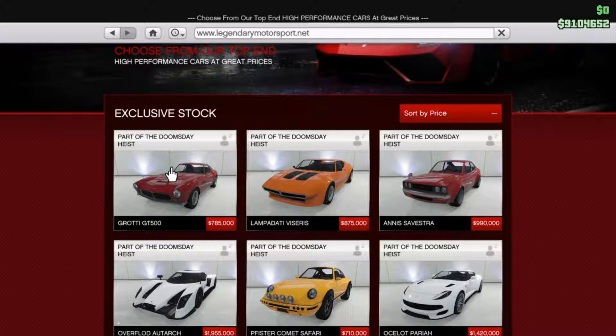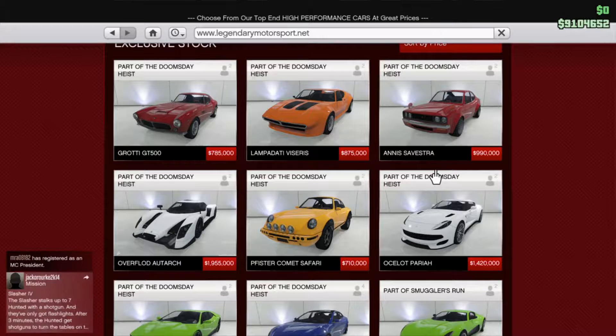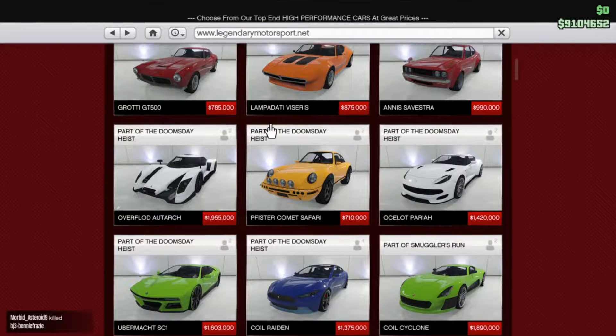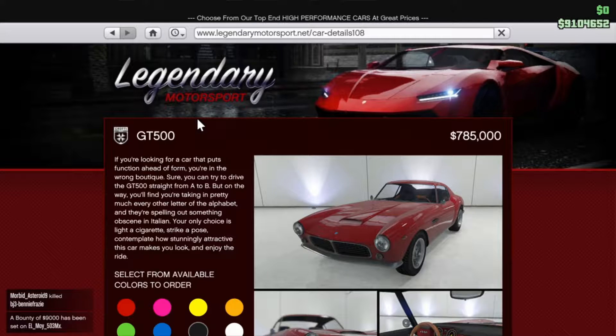It's pretty cheap - less than the others. I don't know why they're so cheap now. This was 2 mil and then they just kept going down from there. The previous cars all had mounted machine guns - this one, this one, and this one. The Grody GT500 is a little less than eight hundred eighty thousand, and here we go - no mounted machine guns! Thank god.